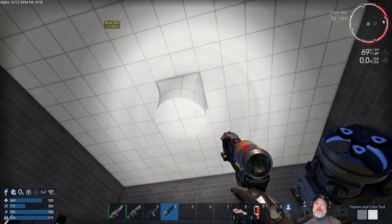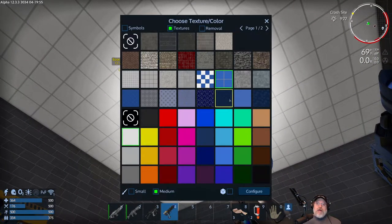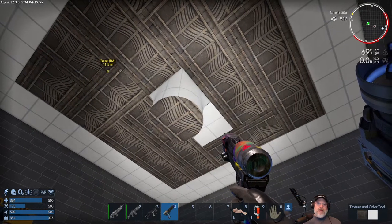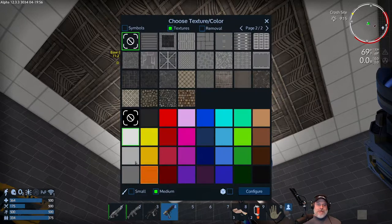A white-ish ceiling might look better since that's a more common ceiling color. Let's do the outside edges and then hit the center with the medium brush — that kind of brightens it up and gives the impression of an actual tiled ceiling. We don't want the lamp post block to stay with the current texture though, so we'll take both the color and the texture off of that.